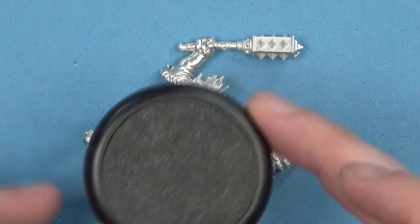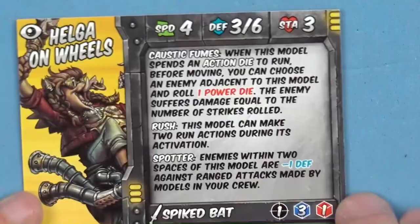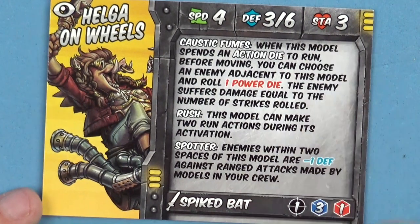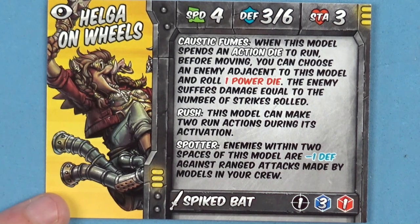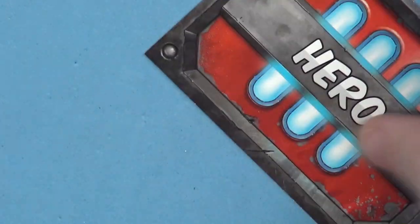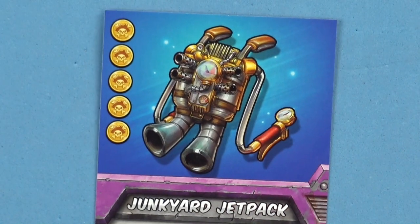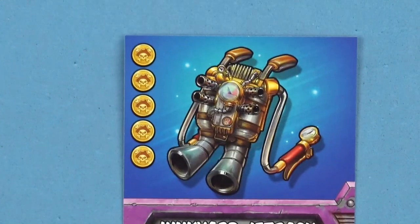We will be fitting the miniature onto one of the standard Privateer bases. Also in the box, we get a couple of cards. We have Helga on Wheels' stat card here — we've got her speed, her defense, and her STA, which I don't know what that is. We've got some special abilities: she causes fumes, obviously, she's on a massive Roadhog. You've got Rush, you've got Spotter, and her weapon is called a Spiked Bat. Flipping to the back, that's the hero card. Also in here, we've got a piece of riot gear — the Junkyard Jetpack — and I'm loving the art style of this.